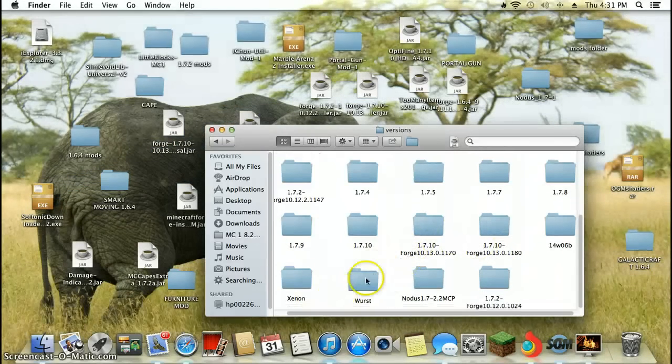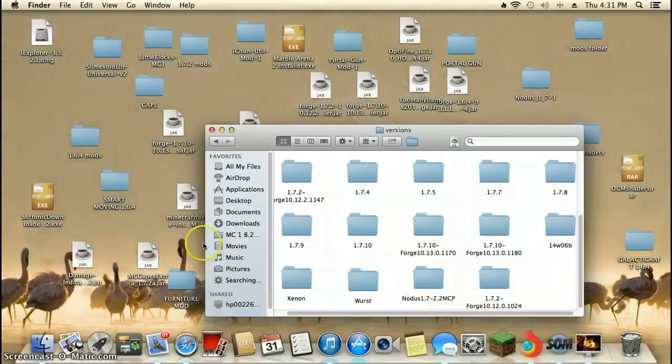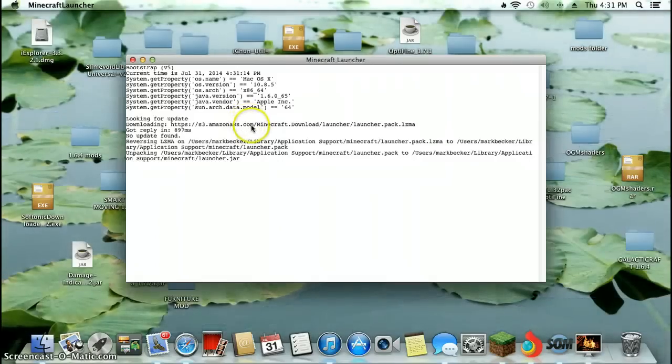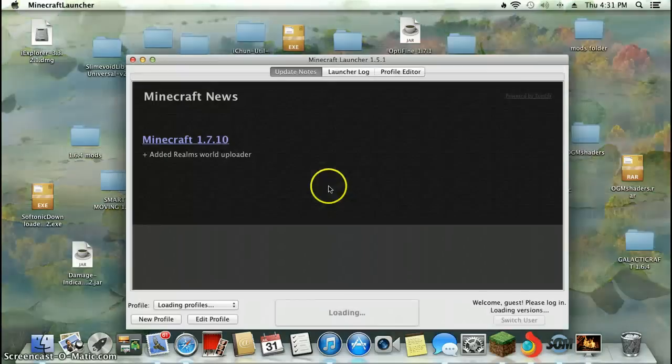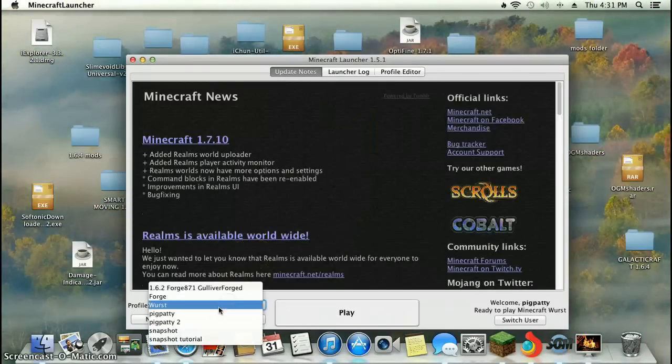Drag in the worst folder — there it is. Open your Minecraft and let it run. As soon as it's at the launcher page, I create a worst profile.